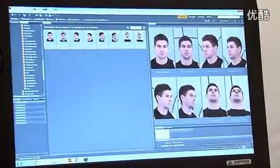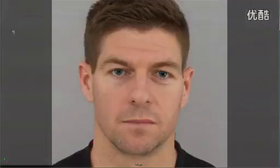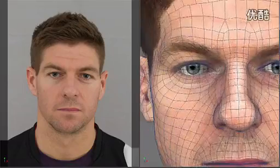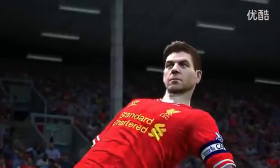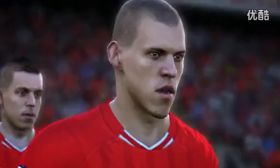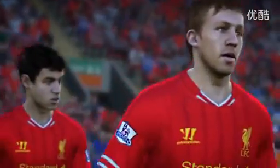A player like Steven Gerrard would probably take about a half a day's work just getting his head to look perfect. And then after that there's usually a few days for each model to be rigged and animated and put inside the game. Having Liverpool is huge for us — it's been one of the top teams on our list since we started doing this. Liverpool fans for sure should check it out because the players from Liverpool have been through this scanning process.